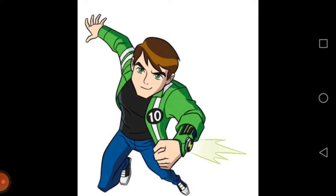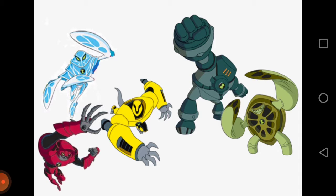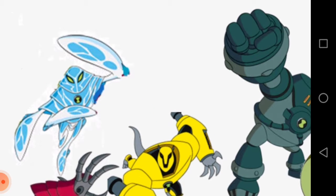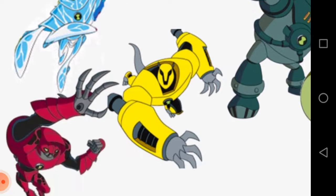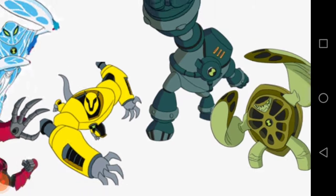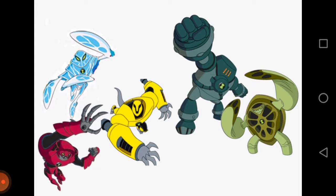For Ultimate Alien Ben, I actually had two variants of an idea. Either give him these five aliens — since they gave him Ampfibian in the actual special, why not the other five: Water Hazard, Armodrillo, NRG, and Terraspin? That way you'd have the five aliens that were needed in order to get to the Forge of Creation, so Aggregor could get his hands on Alien X — which would actually be a fitting thing given they're going up against Alien X.